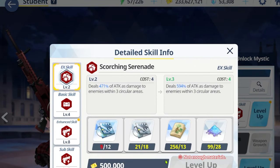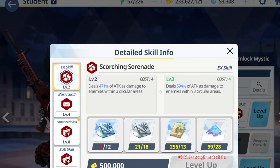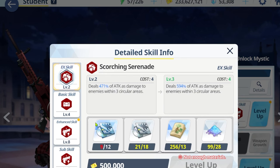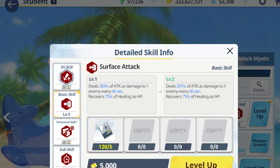If you're paying attention, you'll notice there are skills that need specific items. EX skills always use blu-rays, while the rest of the skills use tech notes. There are tiers to these items. Depending on which school they're from — for example, Mutsuki is from Gehenna so they use a Gehenna book, and Hoshino is from Abidos so they use Abidos books.